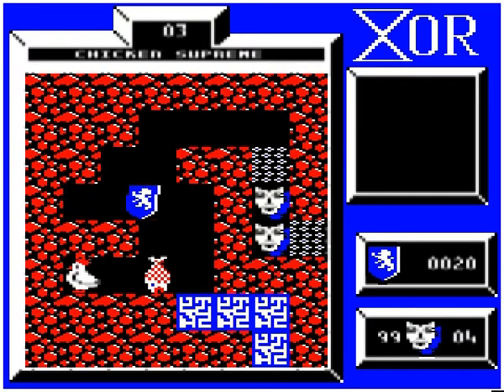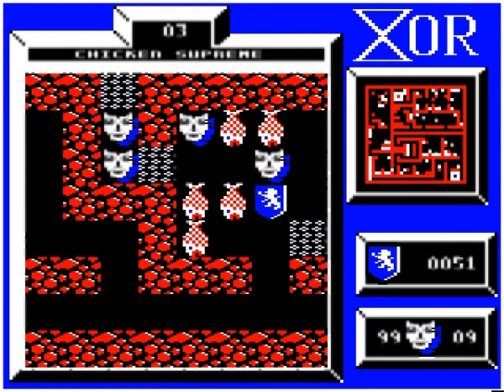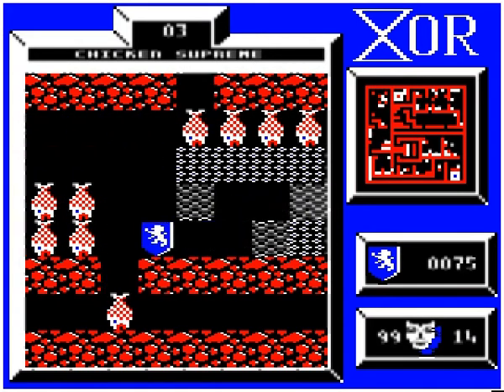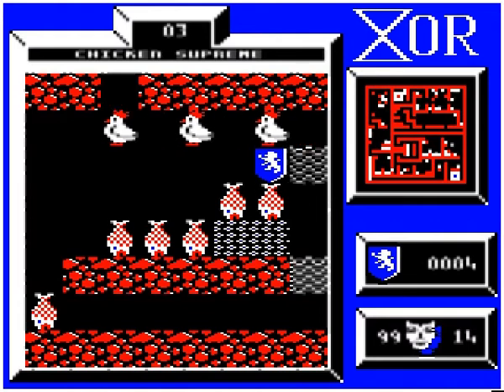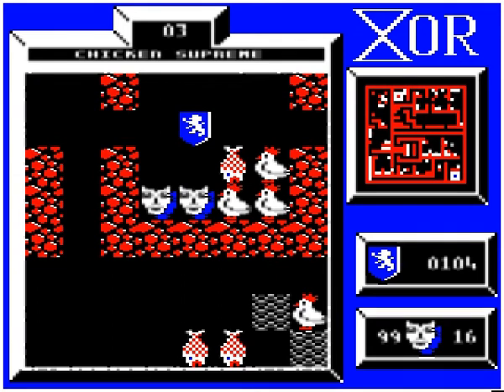In general, you can continue with just one shield, but on this level, as you can see from the map — which they generally give us all four portions of at the start — the two shields are in entirely separate portions of the map, and so we have to get all the masks in one portion with one shield, then move to the other.